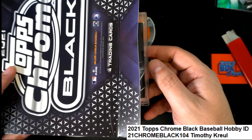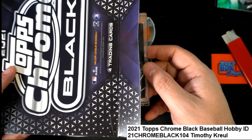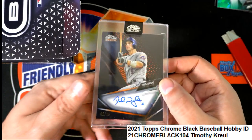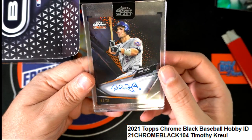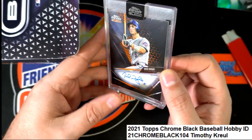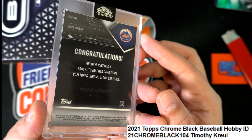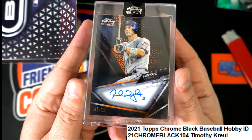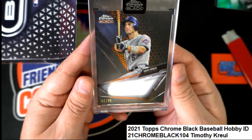Let's see what we can pull in Topps Chrome Black 2021 — brand new stuff. So far I don't see any colors gleaming yet. Wait a second — it's a one of 25 David Wright! Oh nice, a parallel one of 25 auto — the Mets' David Wright. So it's another veteran. Congratulations, very nice — that is terrific, David Wright one of 25.